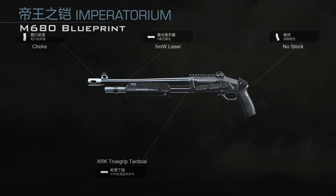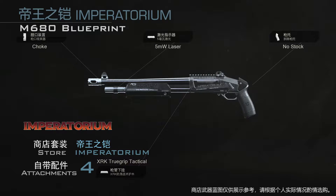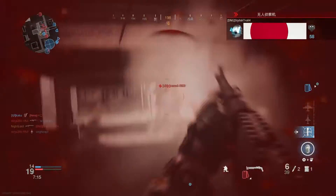这也就导致这款变种的抬枪速度极其迟钝，的确只适合在墙角处等待敌人并给予特殊的关怀。当玩家在商店花费CP购买帝王之铠套装时，即可获得史诗品质的同名M680蓝图。帝王之铠护木和护幕上的名纹，以及握把上的纹路，让这款蓝图的外观低调但不失细节。